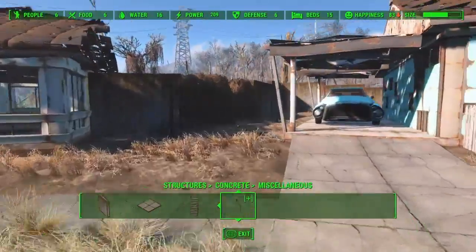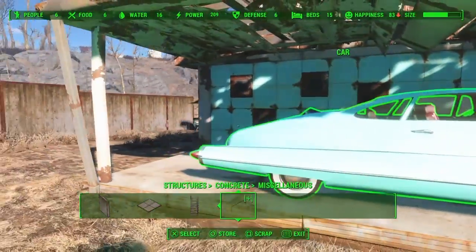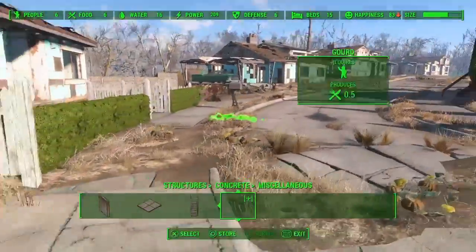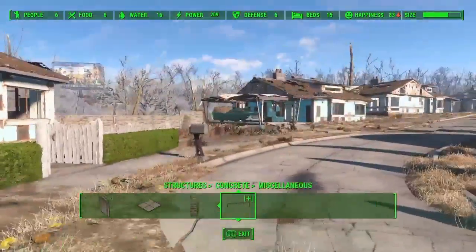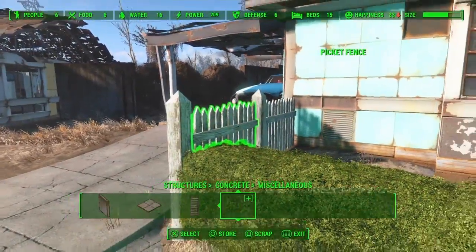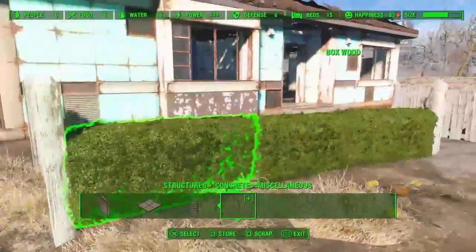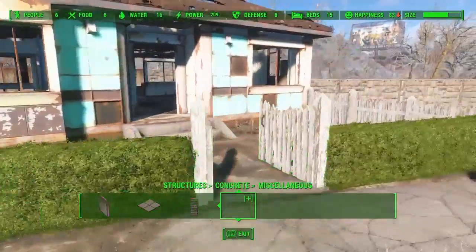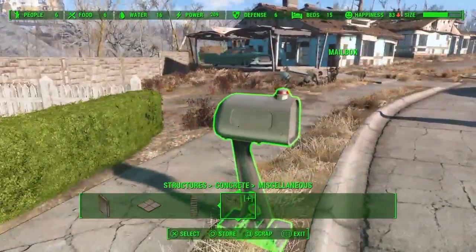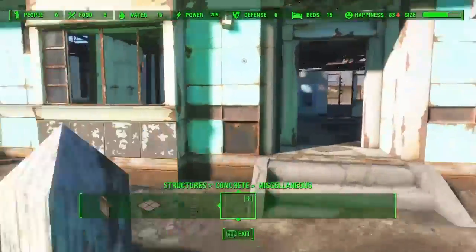He adds clean cars — you can't actually drive them but they're just for aesthetic purposes and I think they look pretty sweet. He added clean picket fences but they don't snap together — the only problem is the snapping — and he added a clean mailbox and hedges.